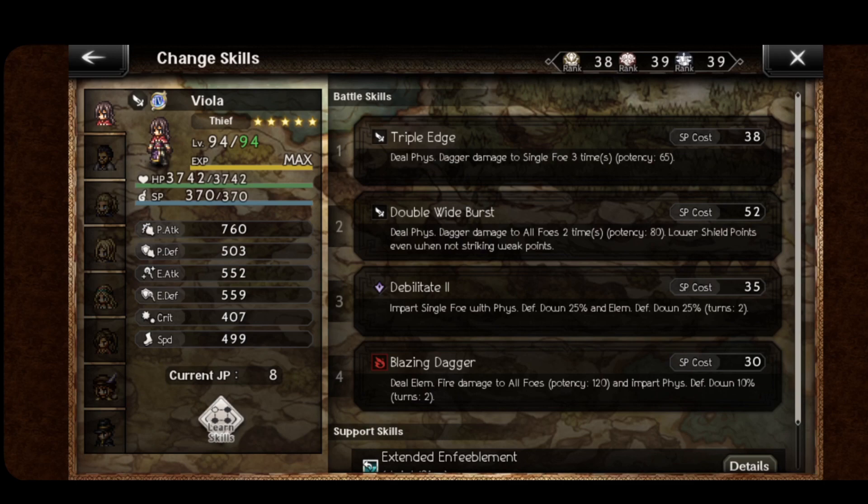It can also extend the duration of other debuffs that complement this. For example, another elemental defense down that lasts for only two turns — Viola can extend this and make it 30% for an enormous number of turns.